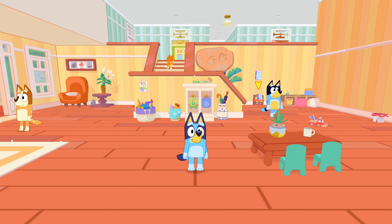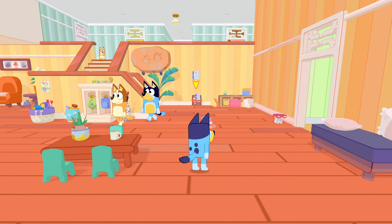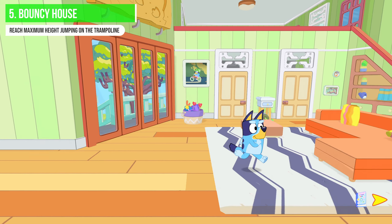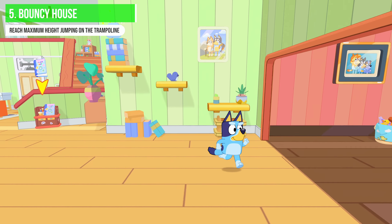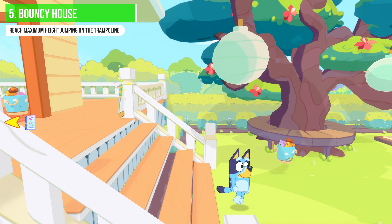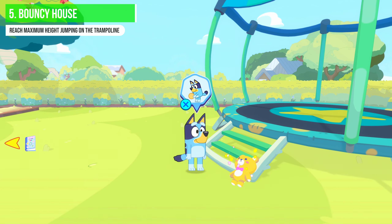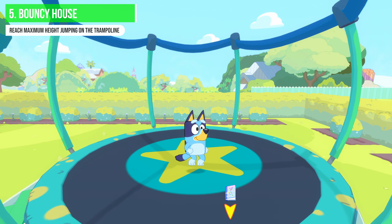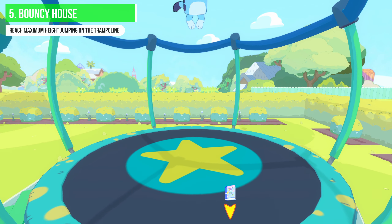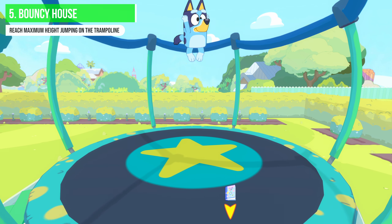Achievement five: head into the back garden all the way to the very back. The fence from Episode 1 is now gone. Jump onto the trampoline and hold A — your jump button. Bluey gets higher and higher and once you reach maximum height the 'Bouncy House' achievement pops. Then move back towards the house and find the watering can. Fill it up at the nearby tap.